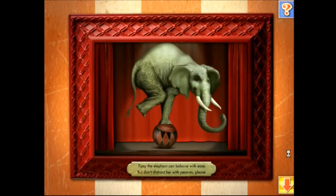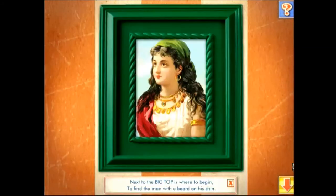Tipsy the elephant can balance with ease, but don't distract her with peanuts, please. Listen to the clue: next to the big top is where to begin, to find the man with a beard on his chin. Use the arrow button to go back to the carnival to find the missing object.